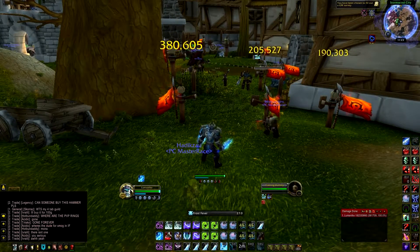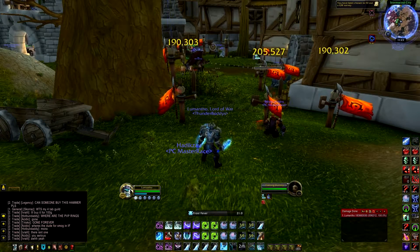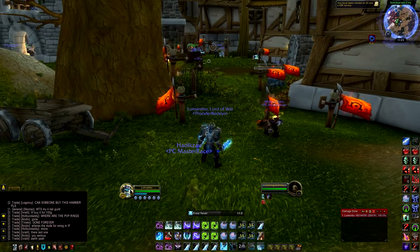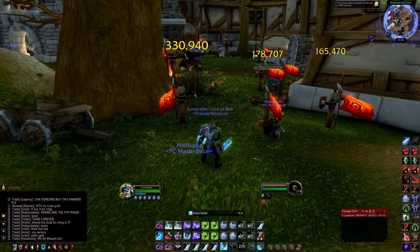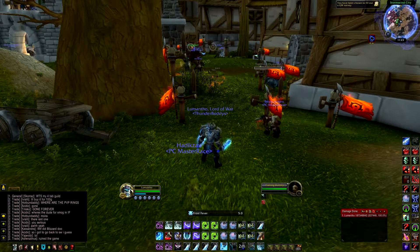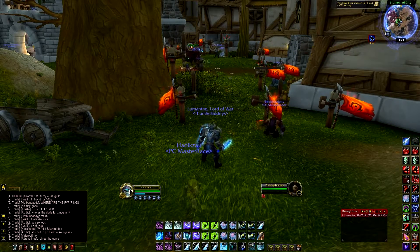Remember that Death Strike takes a lot of Runic Power and barely heals you — like 5%. But if you get a killing blow, that's the main time you want to use it, since we don't have Soul Reaper. If you do get a killing blow, Death Strike gives you a big heal. And I believe if you have Pillar up when you Death Strike, it heals for even more — especially with Dark Succor active too.